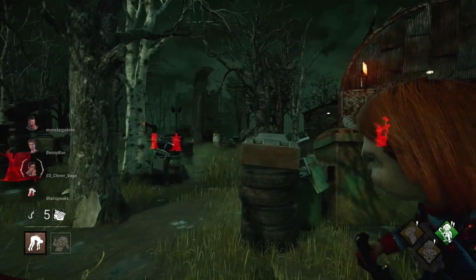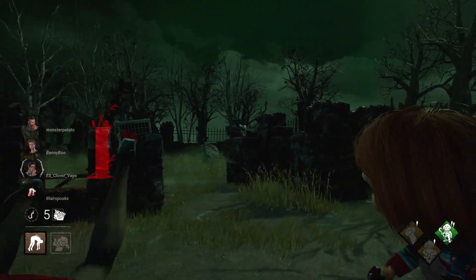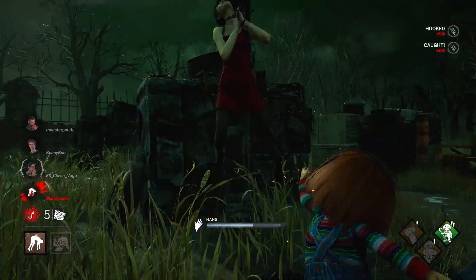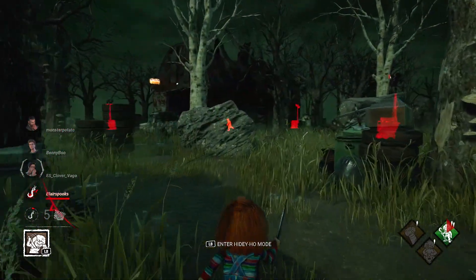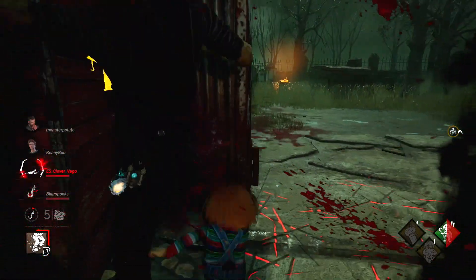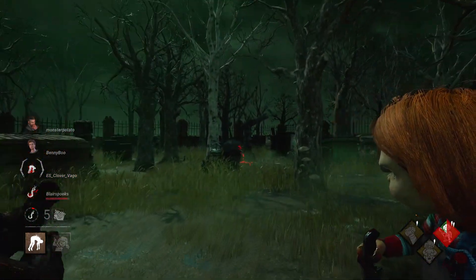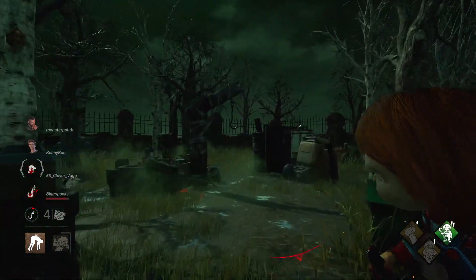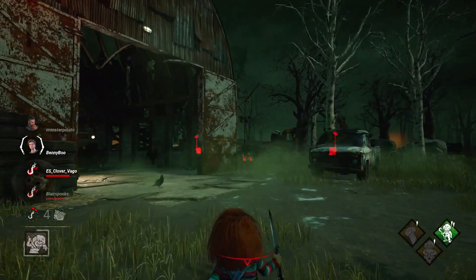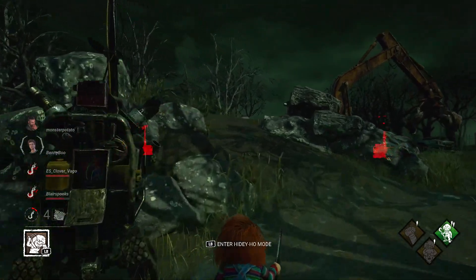Choose whatever playstyle suits you best, but I'm going to recommend playing more aggressively as the perk loadout is going to be more complementary to that type of gameplay, especially the Friends Till the End perk. The way this one works is whenever you hook someone who isn't the Obsession, the Obsession's aura is going to be revealed to you, so you can get a nice jump on them and snuff them out from their hiding spot. Also take advantage of Hidey Ho mode to get the extra stealth jump on them. Then, whenever you do hook the Obsession, it's going to transfer the Obsession to someone else and their position will also be revealed to you. So as long as you are aggressive in hooking people, you should always have your next engagement available to you.